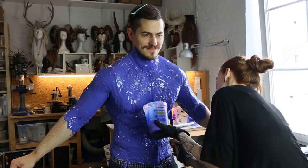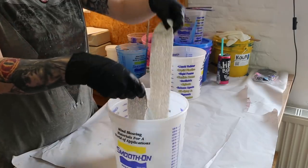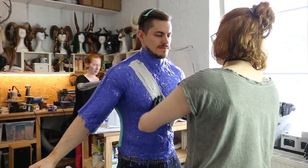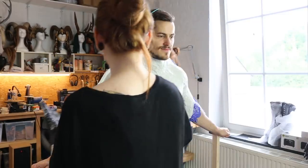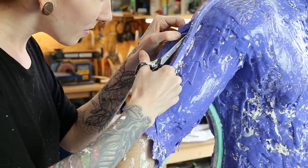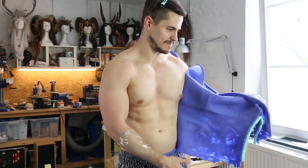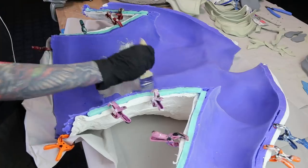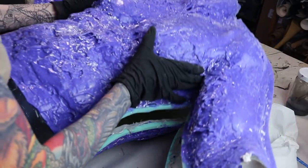Then came the not-so-funny part for Ralph. We had to make a hard shell out of plaster bandages to keep the silicone mold in shape. This process takes a while and trust me it feels very uncomfortable. After an hour or so we could remove the plaster shell, and I carefully cut open the mold. In total this whole process took us about over three hours. To get a lightweight and stable body cast, I used epoxy resin and also added some fiberglass mats.